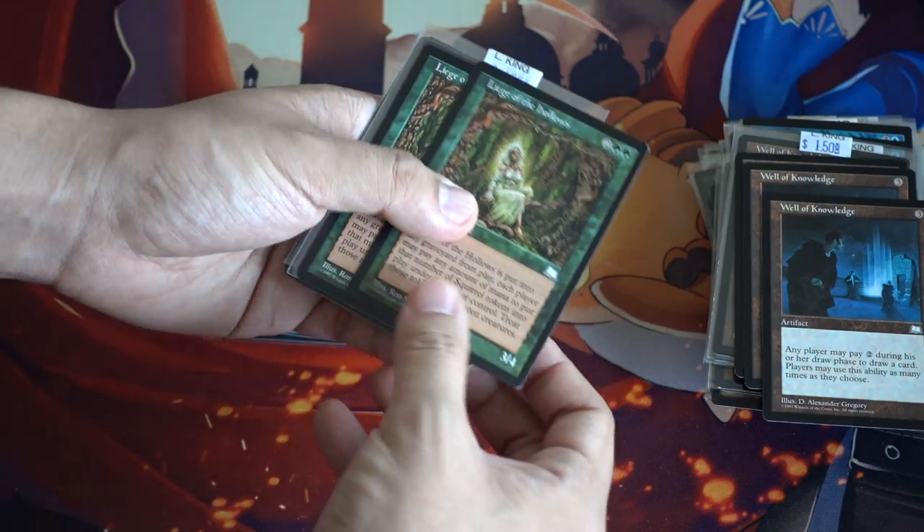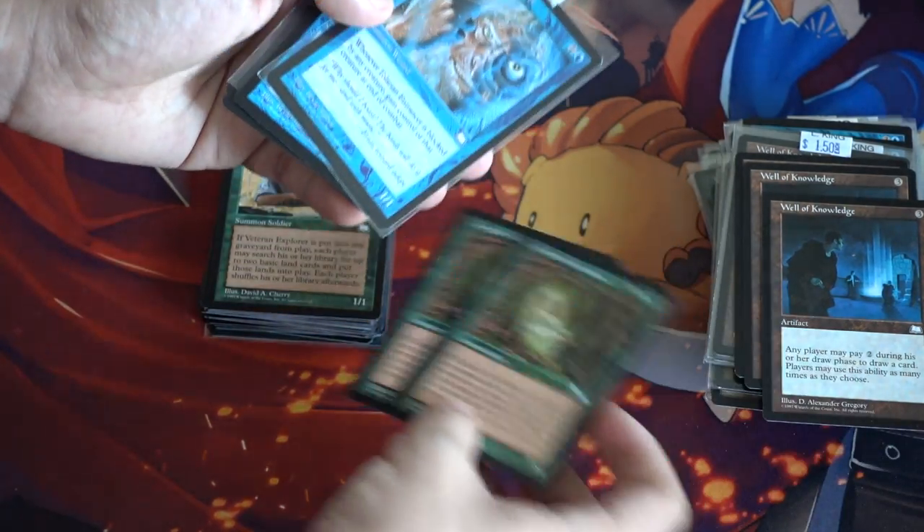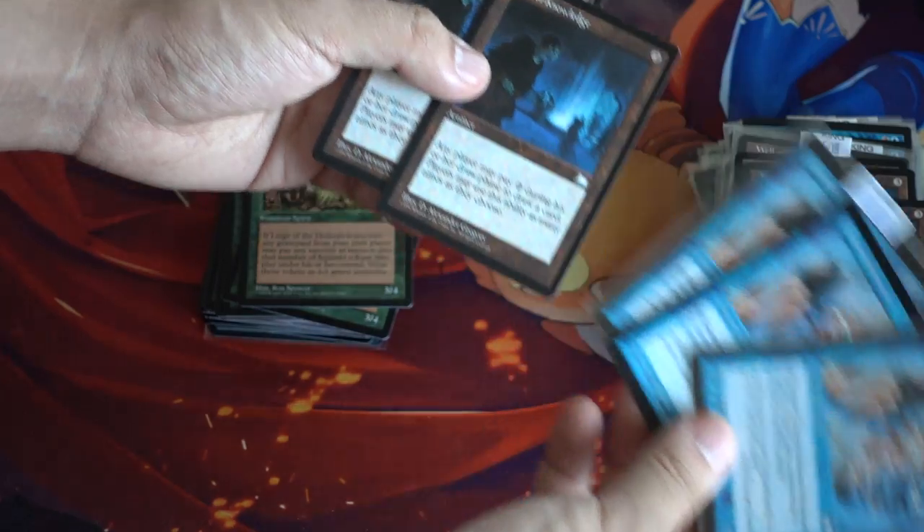Leeches of the Hollows is also an interesting one to look at. And you have Larium and Transfer, Well of Knowledge is worth some money.